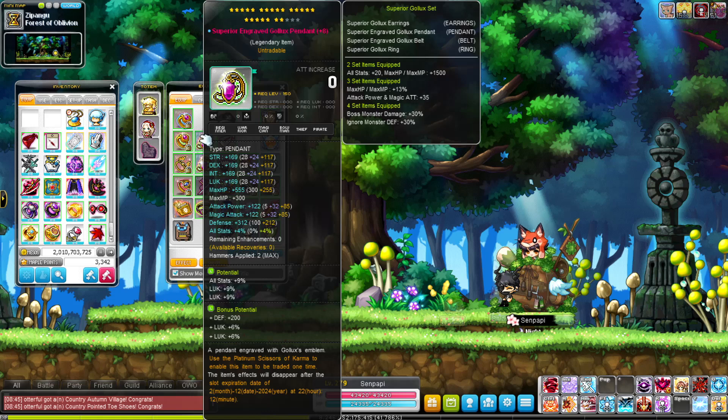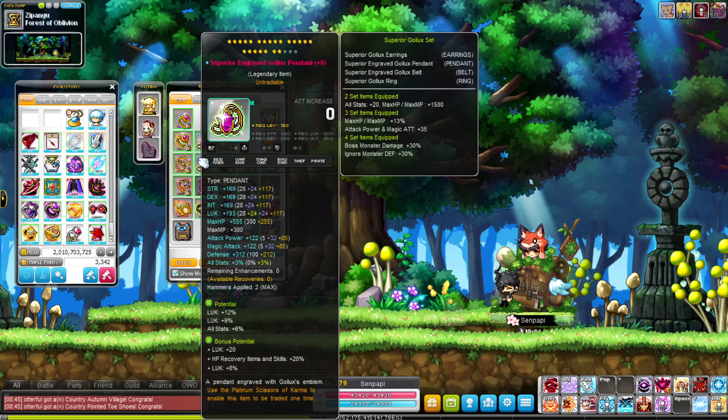My pendants — I have two Superior Engraved Gold Kloes Pendants. I do kind of want a 22-star Daybreak or maybe a Source of Suffering, but that's just too much money. The first pendant is 9, 9, 9 on the main pot, and 6, 6 on the bonus potential — it used to be 5, 5 but they buffed the bonus potentials in reg server, giving way more stat, which is why I'm now at 70k stat. My other pendant is 12, 9, 6 — which is 27, the same as 9, 9, 9. The bonus potential is 8% luck and then 20 luck flat, which they also changed.